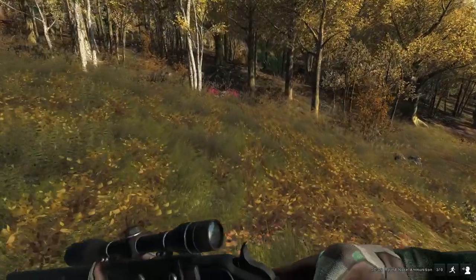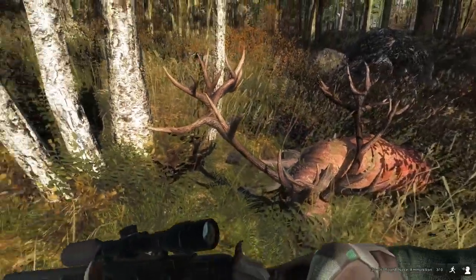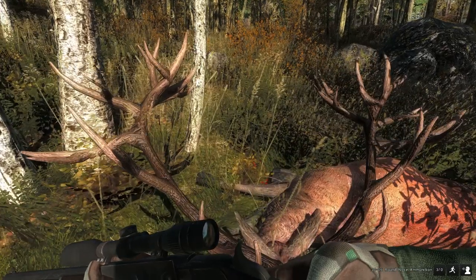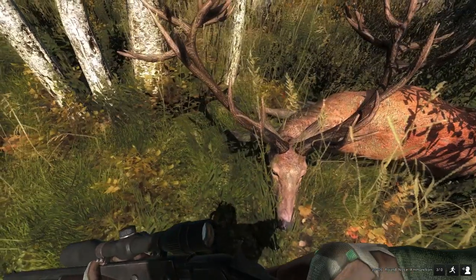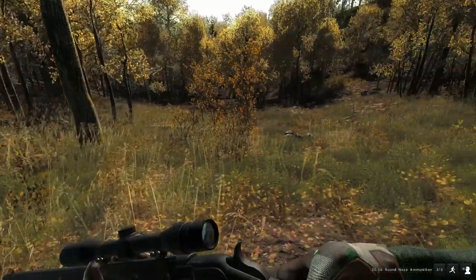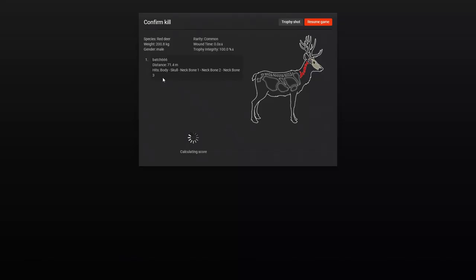This could be the same one as before - we managed to call it back. Let's have a good look at it. Check that out - that's the type of red deer we want in Call of the Wild! Look at that for a true rack. See how they've done it - how different each side is. That is a nice looking red deer. We hit the skull, neck bone - right through the skull, must have missed the brain and into the neck bone. But this 30-06 in this game does a lot of damage. Wound time: nothing - straight away it was dead. Trophy integrity 100%. It's a 268, we're going to get 89.5 or maybe 86.